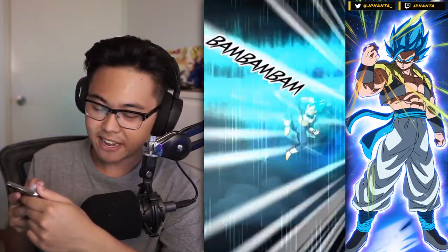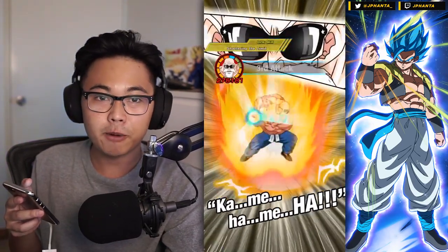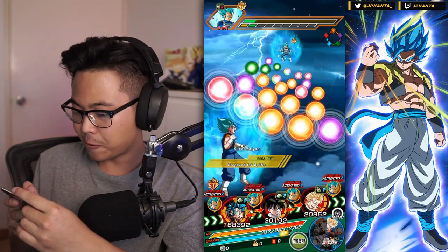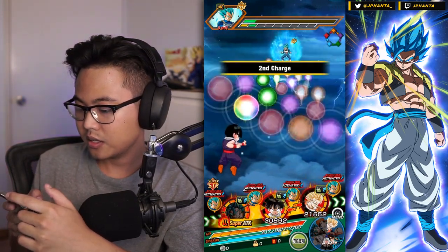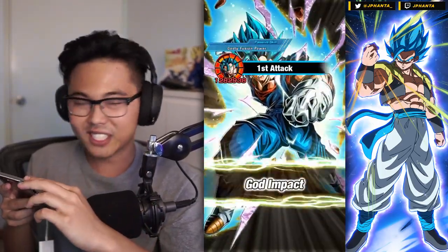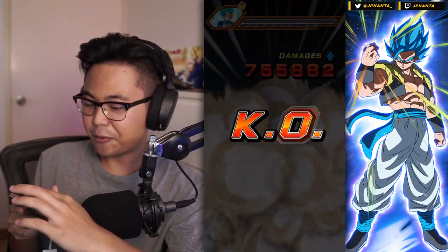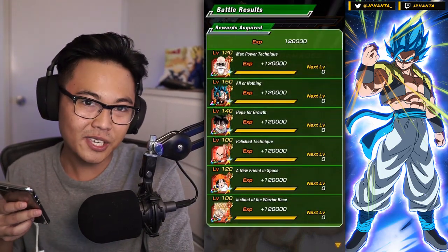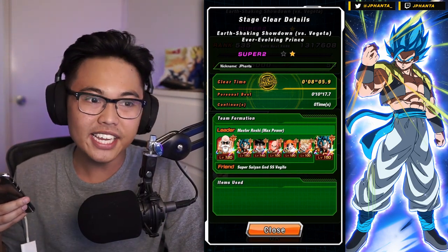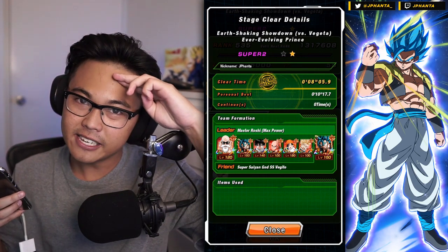Let me know in the comments if you guys summoned on the Vegeta banner — what did you pull? I only checked JP's banner but it looks like a really really good banner, so if you haven't summoned I recommend you do. Just under the Dokkan mode — that achievement completed! Don't use Dokkan mode on a Dokkan event. 755,000, seven medals, Super 2 difficulty. That's going to wrap up the video guys — if you enjoyed make sure you leave a like, comment, and subscribe. As always, thank you guys for watching — it's been JFanta, see you in the next video, stay fizzy, peace out.